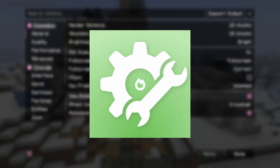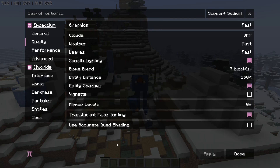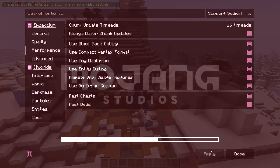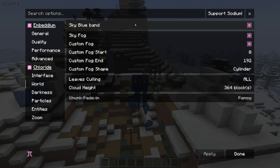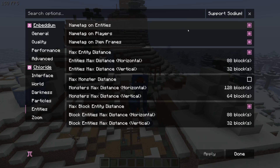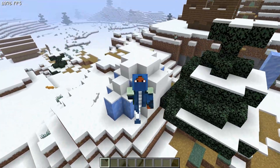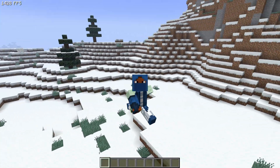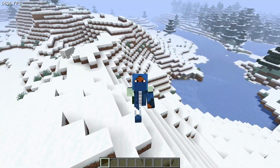Now let's cover Chloride. Chloride actually adds in its own settings here and there. Fast chats and fast beds in the performance section are activated by Chloride. To apply these settings, you have to reset your world. Chloride also offers some FPS settings of its own — darkness, particle settings, entity settings, and zoom. There's a lot of different things within this mod, and it's really good to see that Chloride has this many options to further enhance FPS for Sodium, as it is an add-on mod to both Sodium and Embedium.